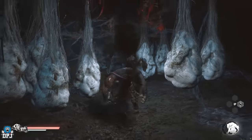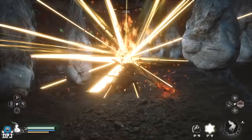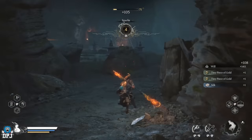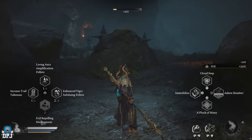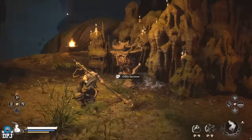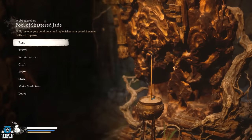I've tried using the Incense Trail Talisman — I've got it equipped to my quick access slots — which fast travels you back to the nearest shrine. I tested it and it's way slower because you get a loading screen and all that. It's just much quicker to physically run back to the shrine, so that's what you want to be doing.